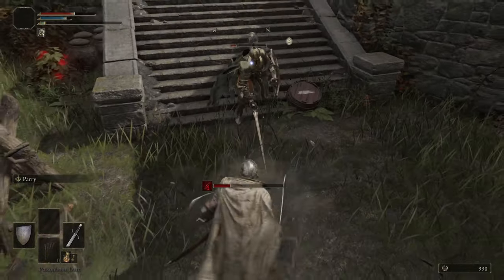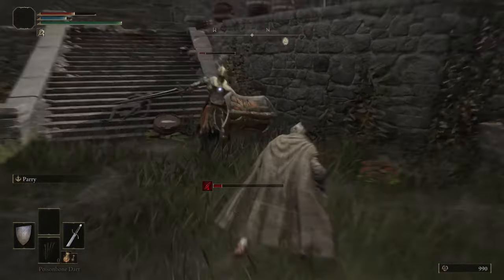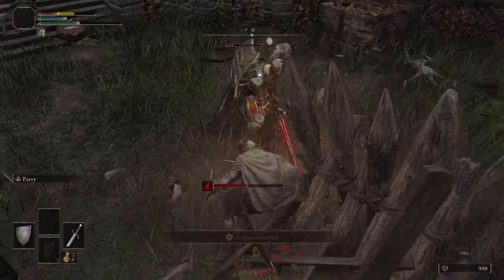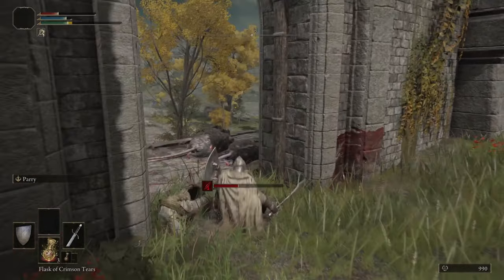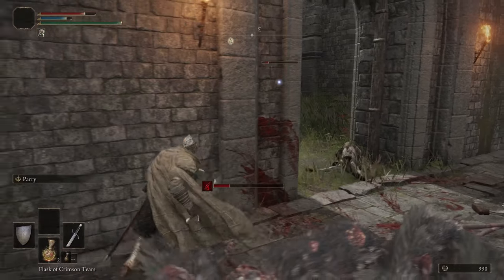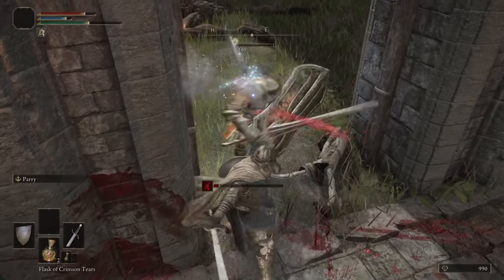The great thing about this weapon as well is that it also builds bleed, which means that if that meter goes all the way to the top, your enemy will take a lot of damage. This also pairs great with the Bloodhound Fang, just because the Bloodhound Fang also builds up bleed. So if you start off with this weapon and then switch to your Bloodhound Fang immediately, you can basically make them bleed in no time.